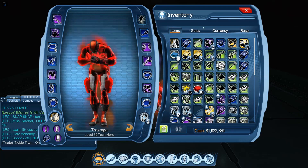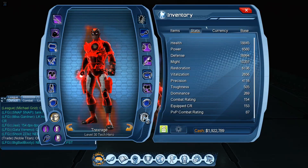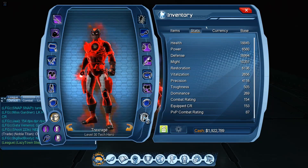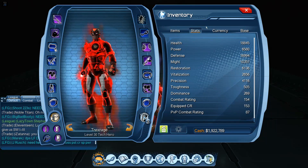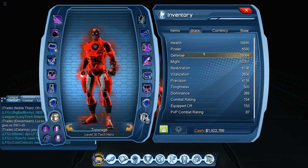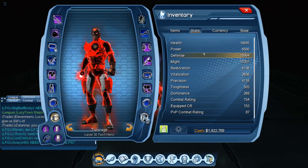So I'm going to go into a breakdown of that in just a moment, but first let me show you my stats. My equip CR is at 153, my precision is at 4,100, and my might is at 10k. These are my stats so you guys can get a frame of reference on what I have going into these fights.